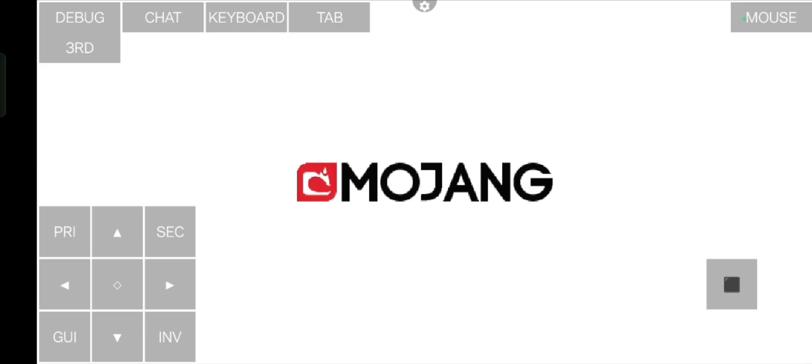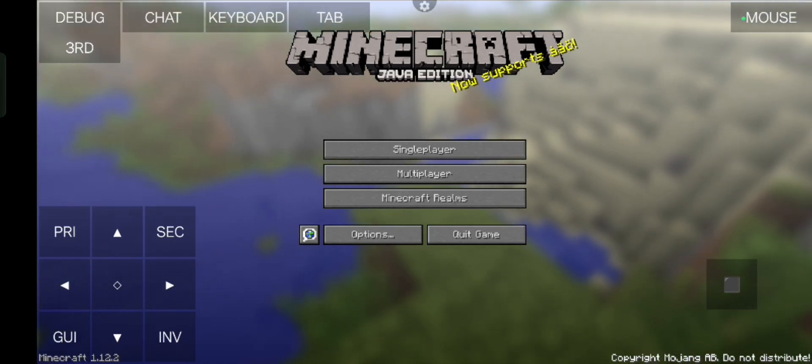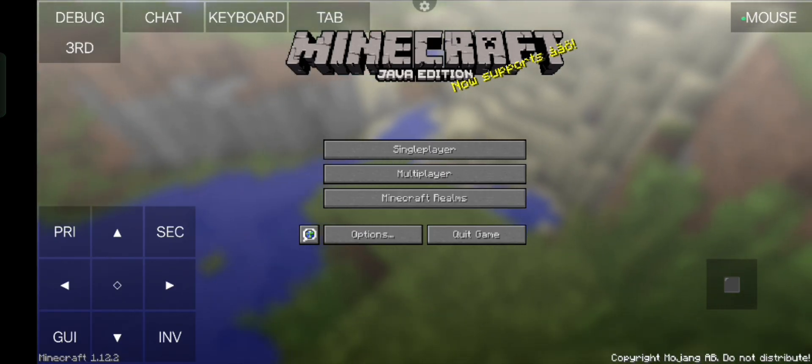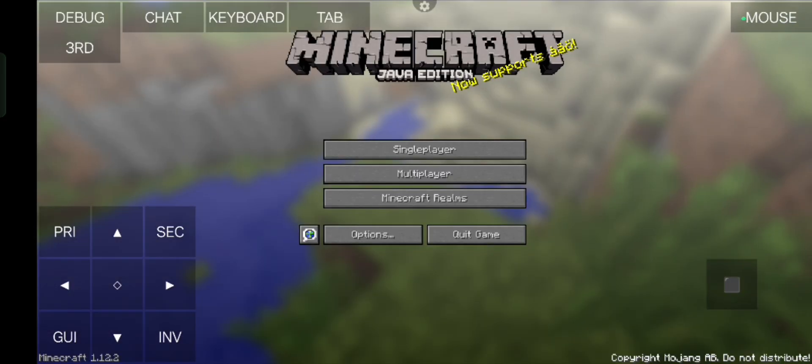So we have these controls right here and we can also customize them. I don't know about how to install mods or whether it has OptiFine support — this launcher is pretty new. The Minecraft music kicks in and as you guys can see it's all pretty fast.